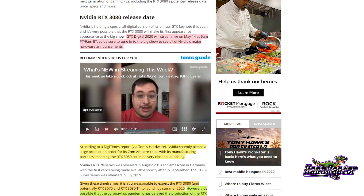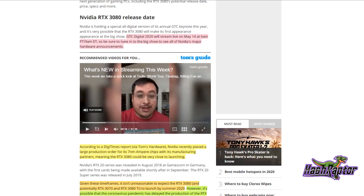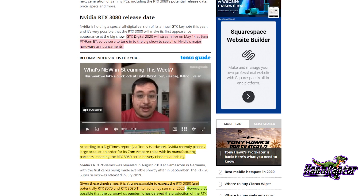However, it's possible that recent global events have delayed the RTX 3080 to later this year. I've seen other rumors suggesting these GPUs, while they may be announced, could be pushed to Q4. We may see something between July and end of year depending on how the supply chain pans out, but NVIDIA should set clear expectations during the keynote.